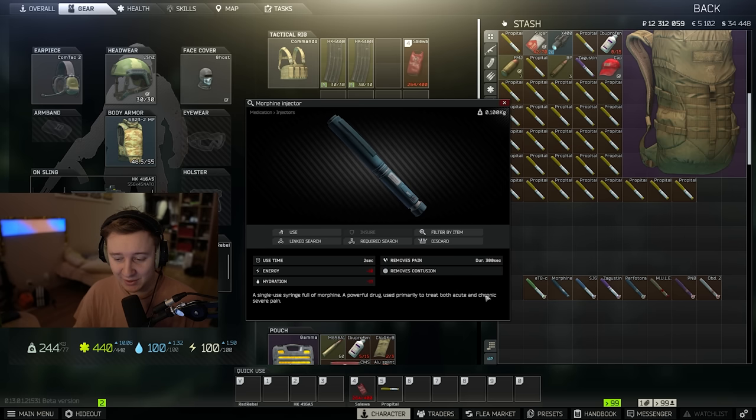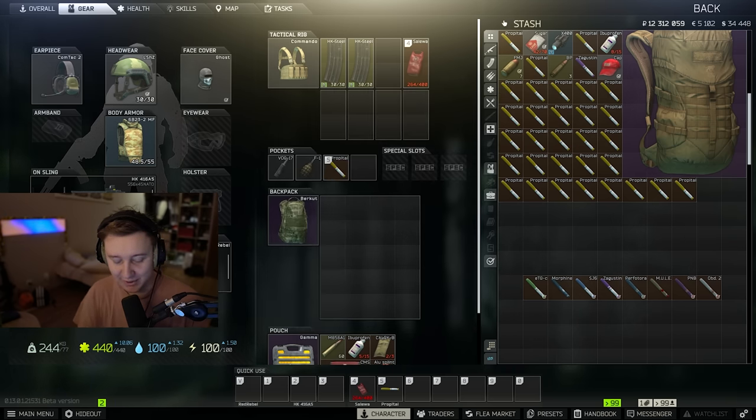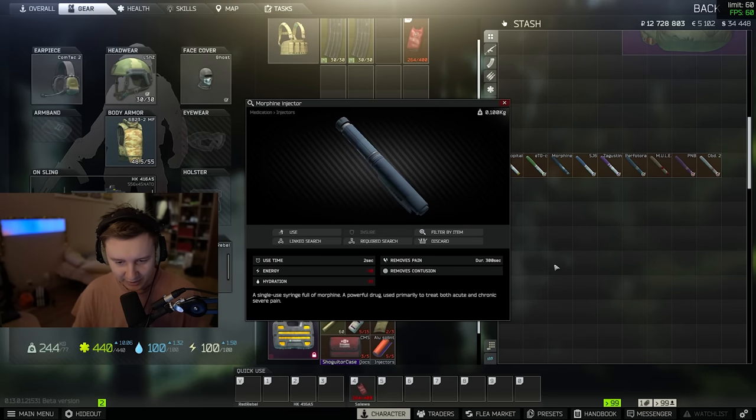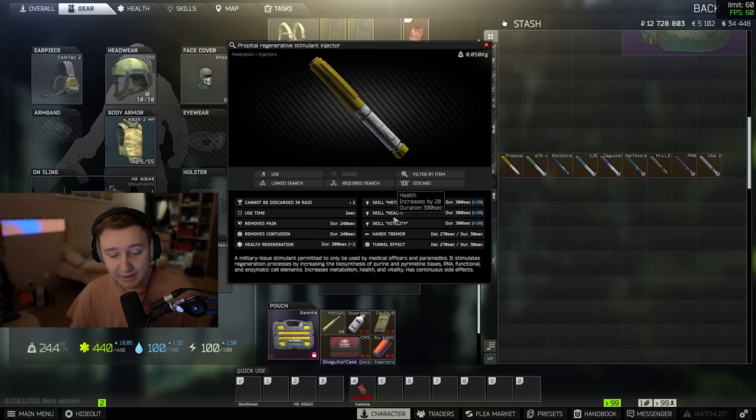So half of this video is kind of irrelevant, even though prop it all does remove the pain now as well. Yeah, bra moment — but props to BSG for fixing it fast. We've tested morphine and it actually doesn't work. I don't know if BSG did this on purpose, because the first thing we should notice this wipe is that prop it all doesn't have a painkiller.